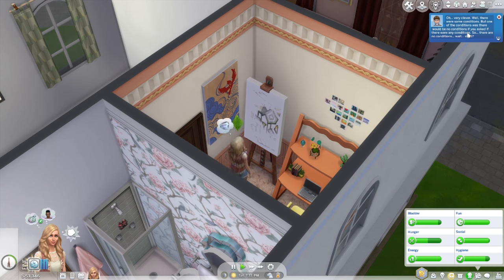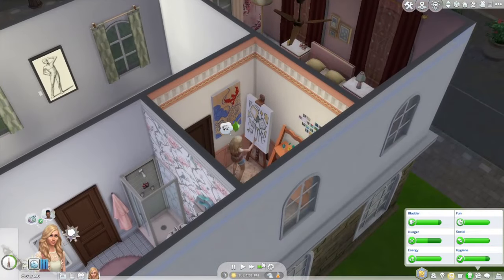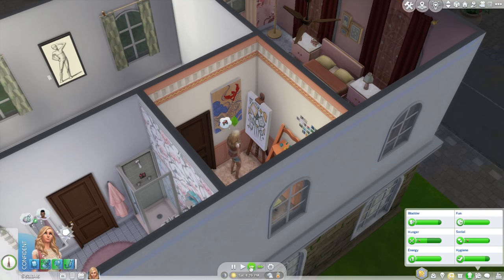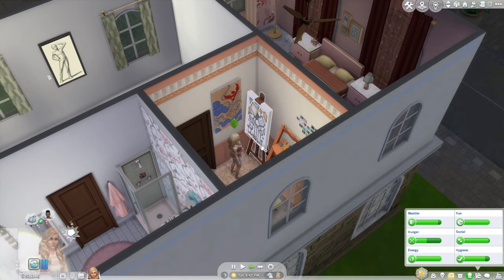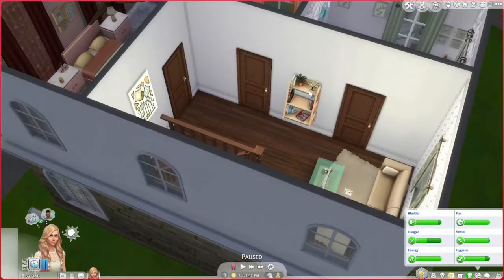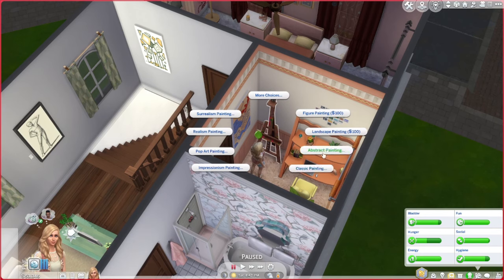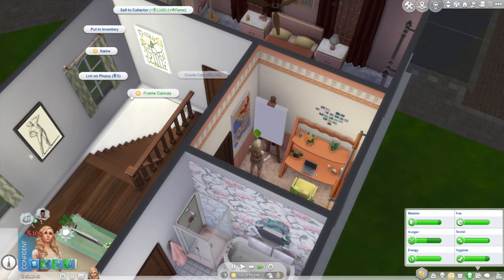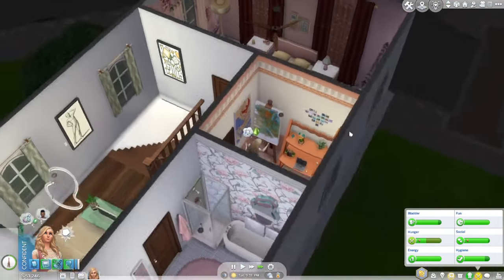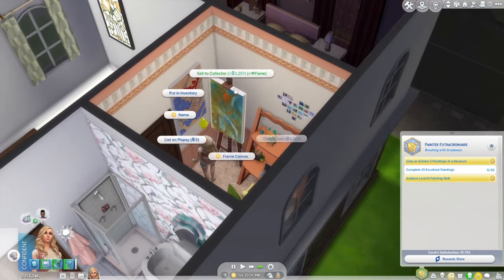Well, there would be no conditions if you asked if there were conditions — so there are no conditions! This painting would look really good over here. She's not done yet — all right, done! I think this one would look good here. I'm gonna put it over here for now and then do another. I'll frame this canvas — it actually looks really good. Actually I kind of like leaving it with the raw canvas edges instead of a frame.